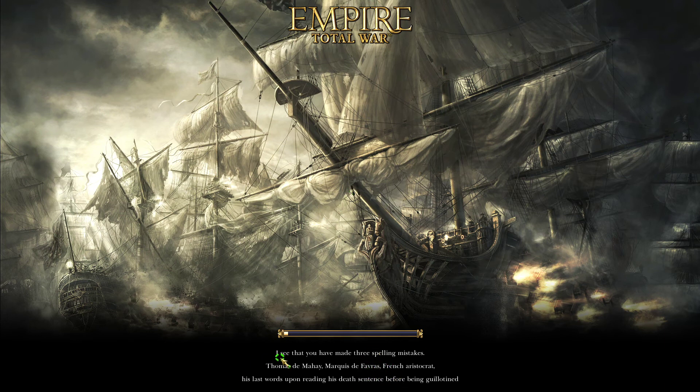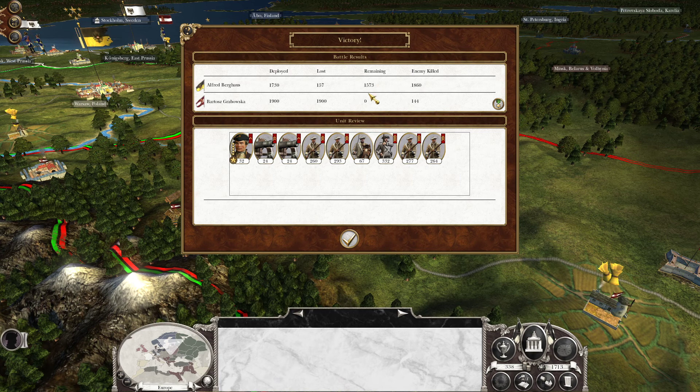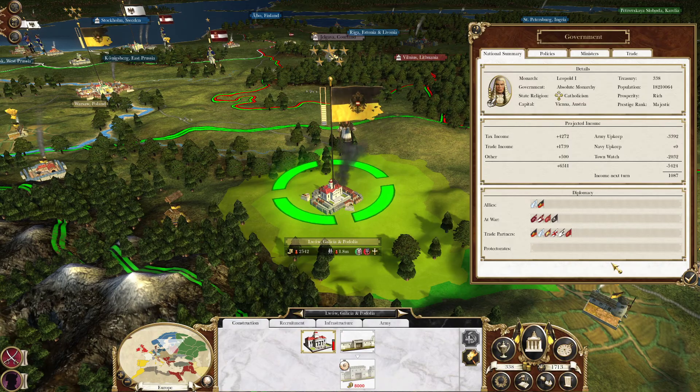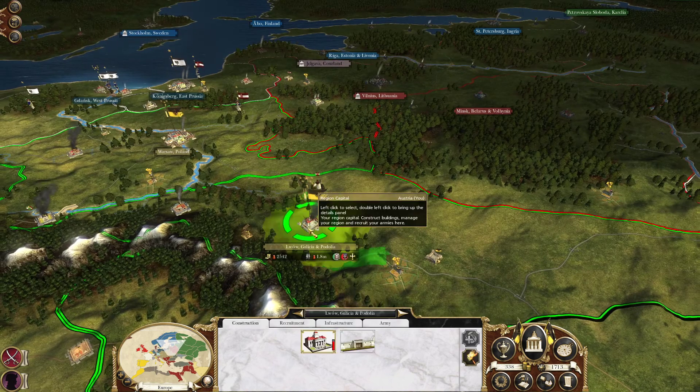That's awesome — 'I see you have made three spelling mistakes' — some French aristocrat reading his death sentence before being guillotined. Yikes. We lost 957, but we still have a decent army going. Are we making money? Yes, we're making money again — because we upped the taxes.